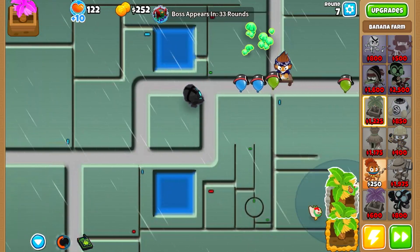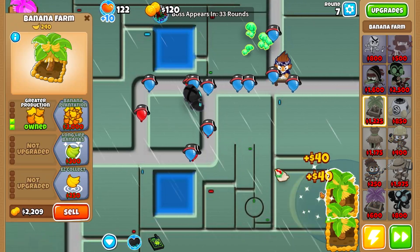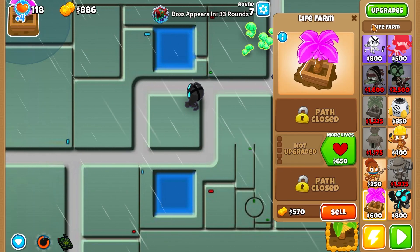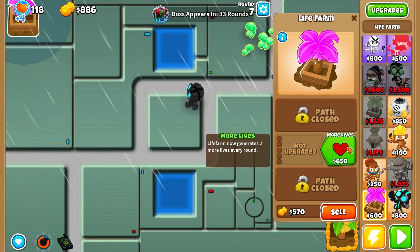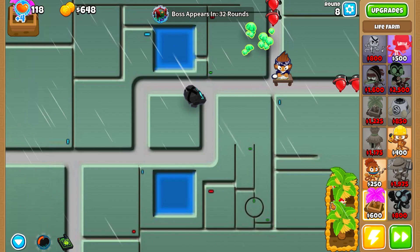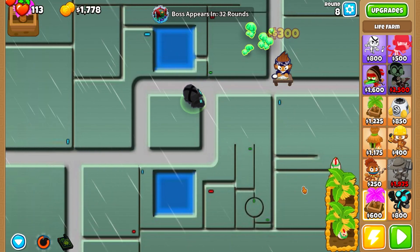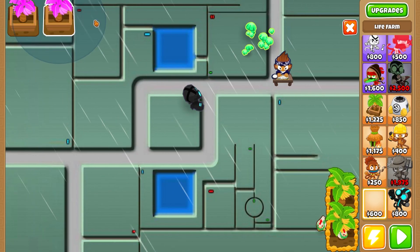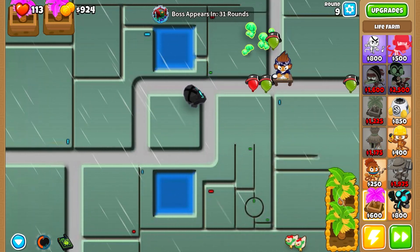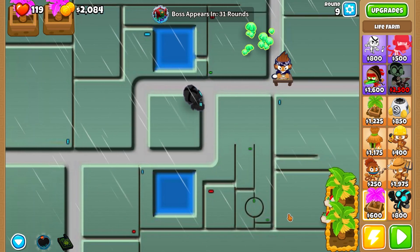Ben will help give us health back with the ability he gets at level six or so. This thing is already taking a lot of lives away, so let's upgrade this Life Farm. It currently generates one life per round; upgraded it generates three total. With two farms down we're getting six lives back per round, which is great.